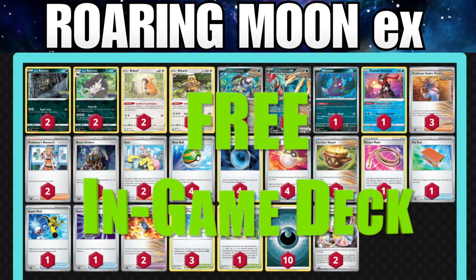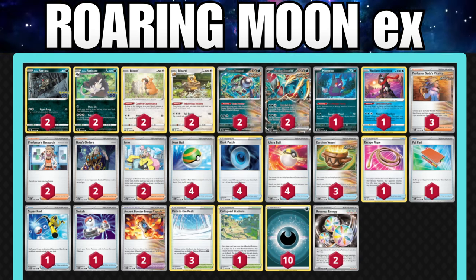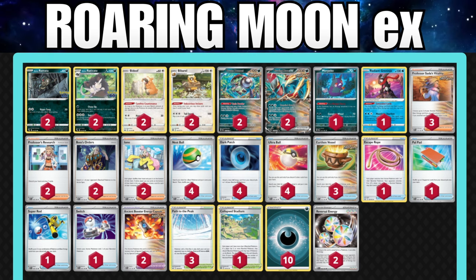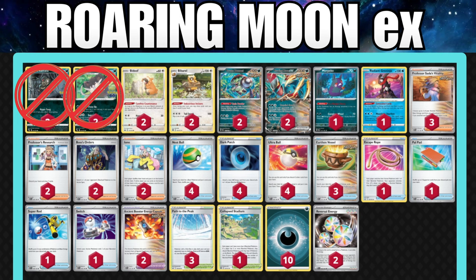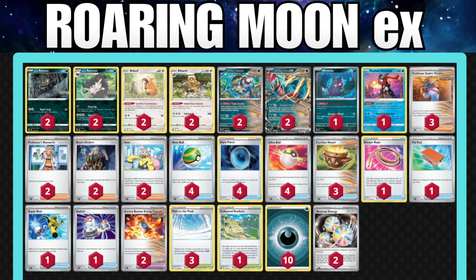First off, talking about the list, we do have two Roaring Moon EXs already built into the deck. The Alolan Rattata and Raticate could probably be cut out — they really don't serve a great purpose here. I know it puts your opponent down to 10 HP and you could use some shenanigans to knock it out, but having a Stage 1 in this deck is not ideal.